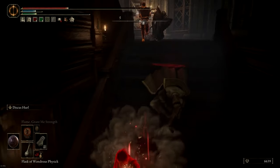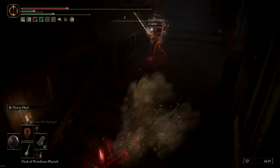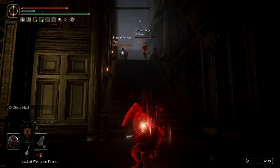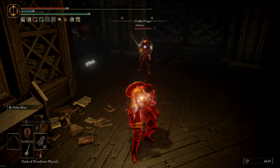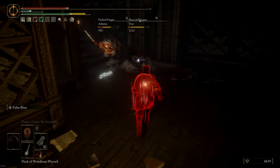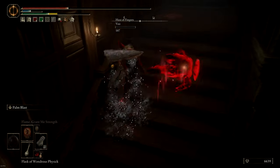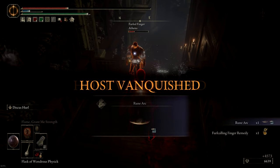I didn't heal just to make sure they keep chasing me. The strategy here is to use a wall or a corner to hide that you're charging the Palm Blast. In this case I do exactly that and it gets me a nice double hit. After that, the regular moves of the Dry Leaf Martial Arts are very fast, so it's very good for finishing kills.